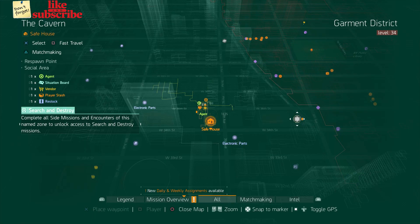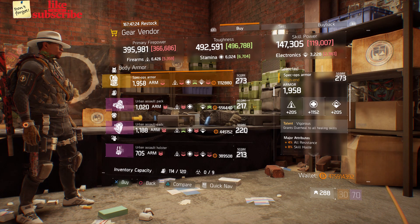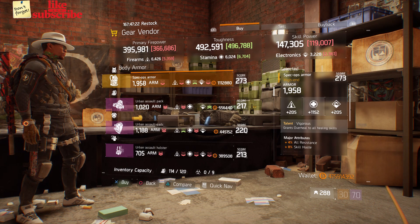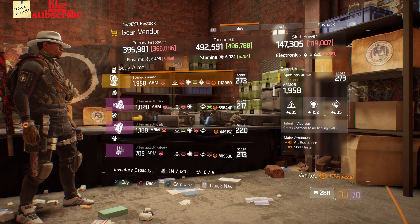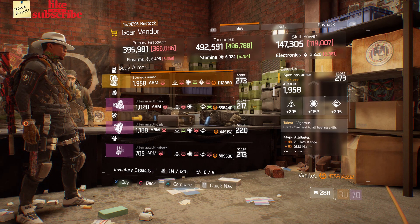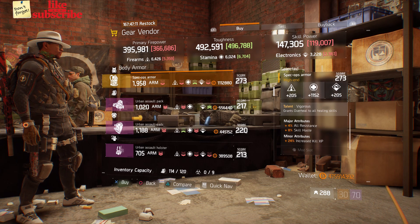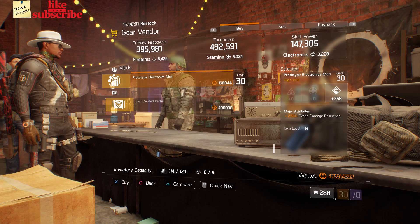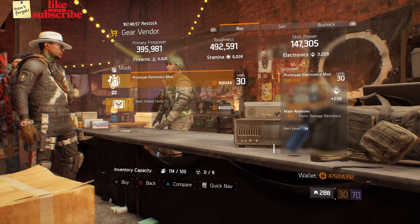For our next gear items, you want to head over to the Cavern. Here the gear vendor has a Spec Ops Armor with the talent Vigorous on there. It has a gear score of 273, armor of 1,958, rolled for stamina 1,152. The attributes has all resistance, skill haste, and increased kill XP. Also here we got a Prototype Electronics mod with 258 electronics and 2.50% exotic damage resilience.